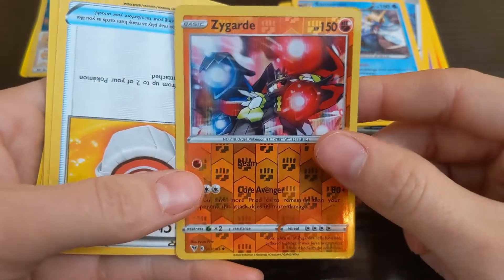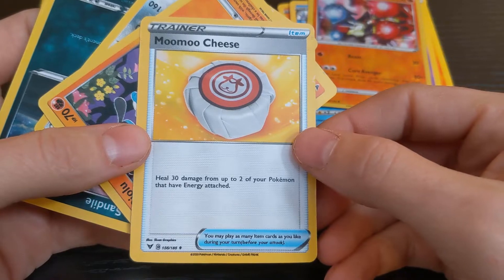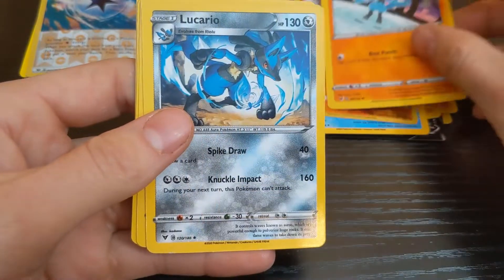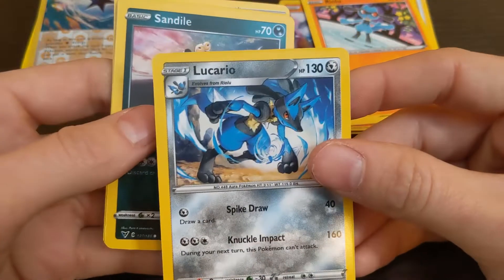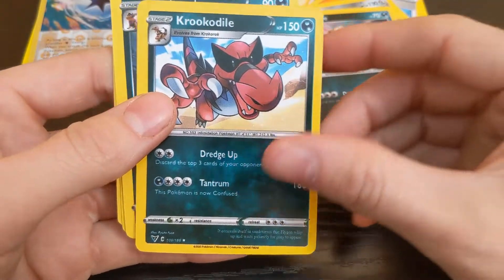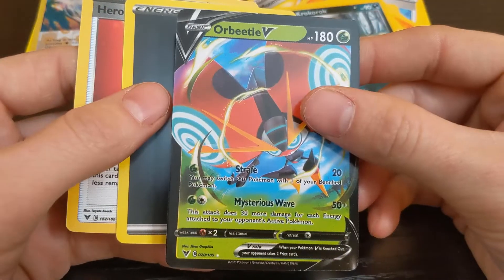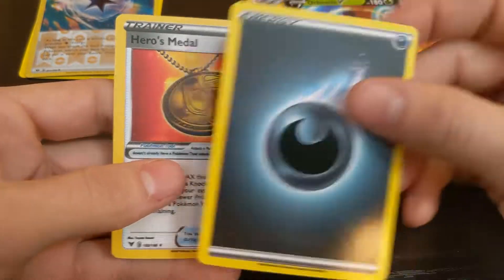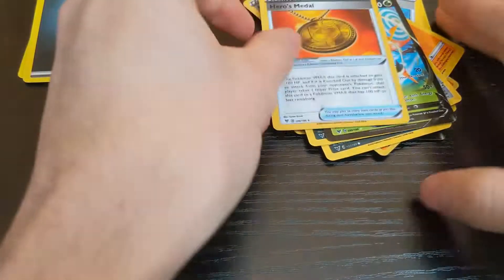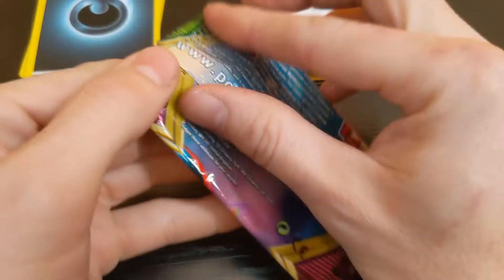Got a reverse holo. Got a Moomoo Cheese — hill 30 damage for up to two Pokémon. All these upside down. Got a Sandile, Krookodile, Crocodile, Rockruff, and a beetle, then two energies — one energy, one trainer, Hero's Metal. That's cool. I don't know what these Pokémon are, but we'll see. All right, next pack.